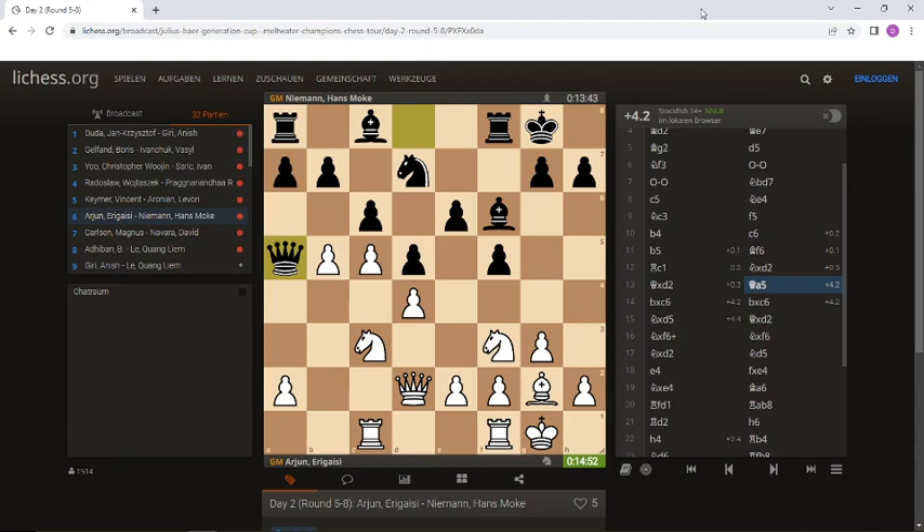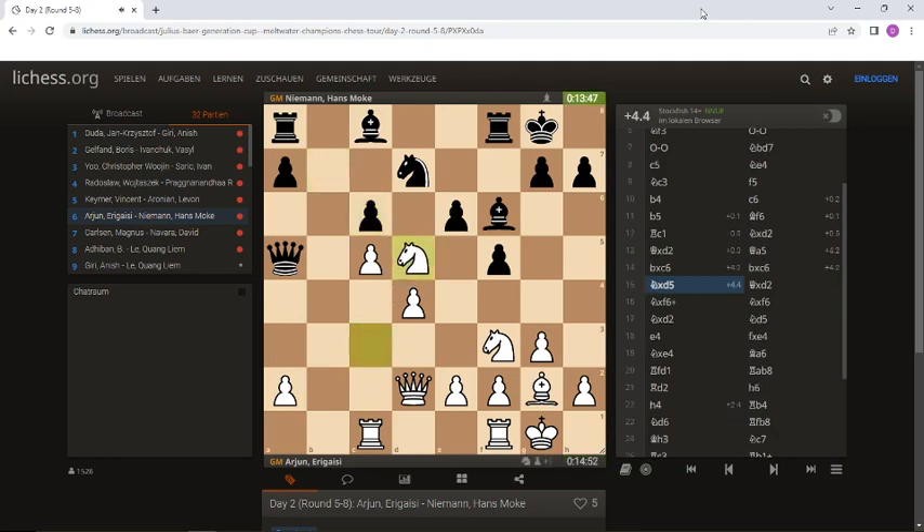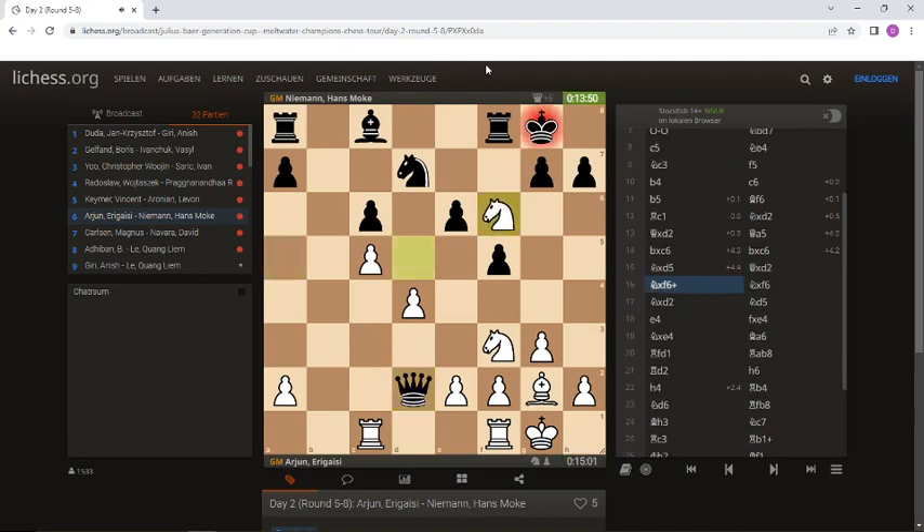Can you see it? He starts with takes-takes because b5 should not be hanging, and now follows the main tactics — it is of course Knight takes d5. Now this Queen on a5 is hanging, but it doesn't help if Black takes like in the game the White Queen, because we have an in-between check. The Knight exchanges itself for the Bishop with check.